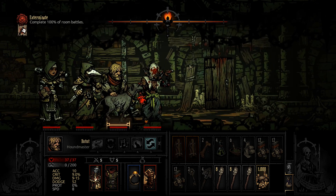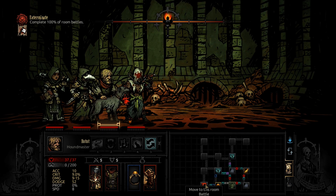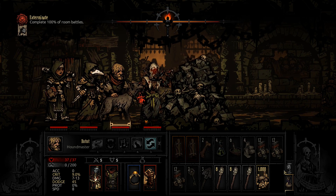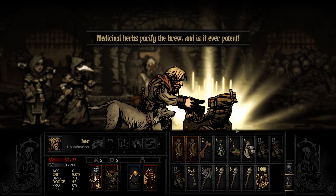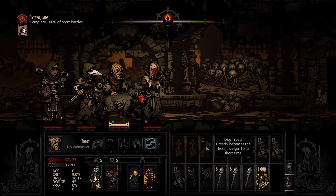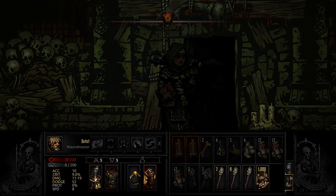That curio uses holy water and we didn't bring any. There's an obstacle here, I guess we'll just remove it — not worth going all the way around. We can get a damage buff for the Houndmaster, and that will stack nicely with dog treats. I think we'll use dog treats early to get more inventory space.